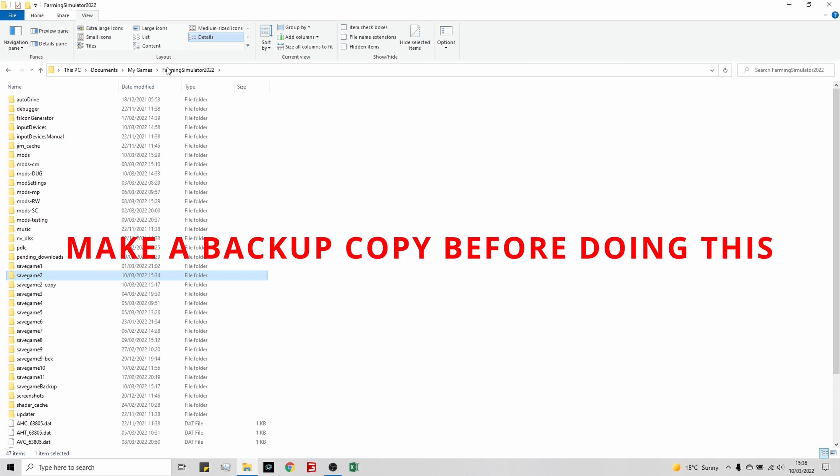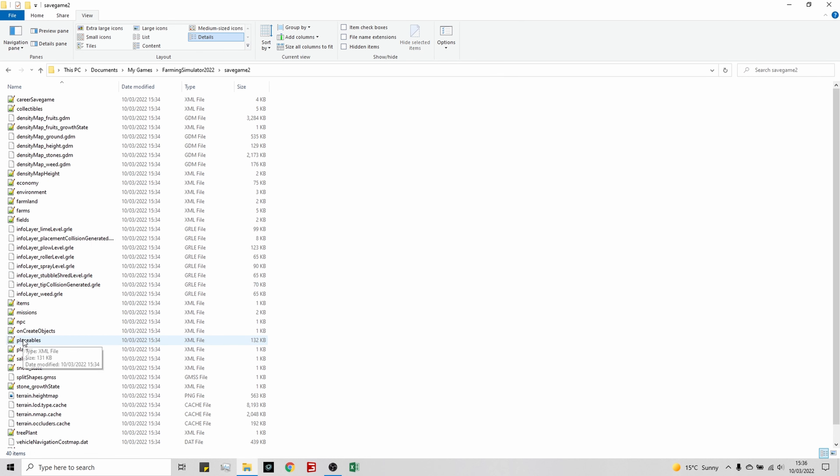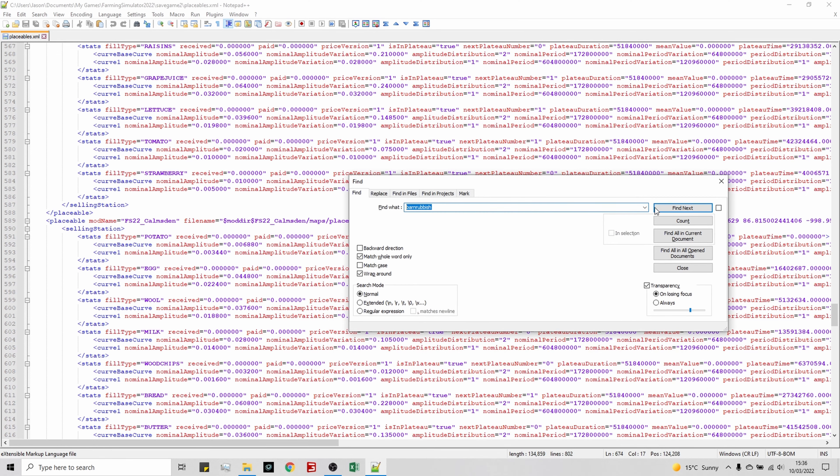Welcome back to Calmston Farm. Following the 1.3 update, you can't delete the junk around the farm, which is quite annoying if you're just starting a fresh save. If you go into the build menu like you would before and click demolish, you try to get rid of the junk and it doesn't go. It's obviously quite annoying.